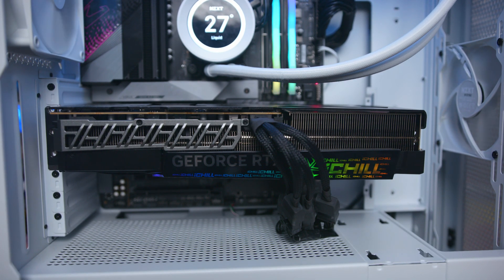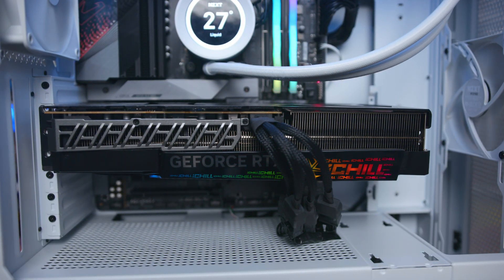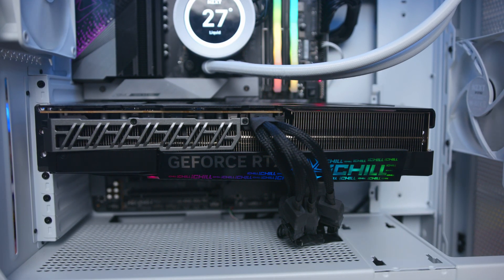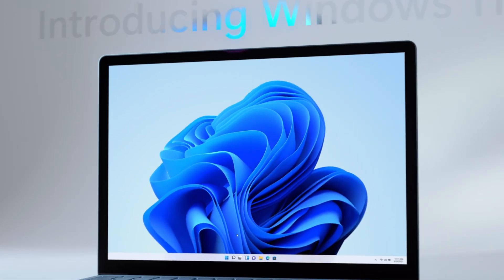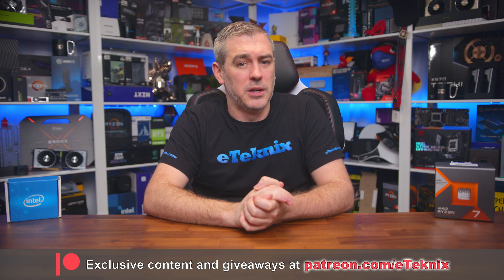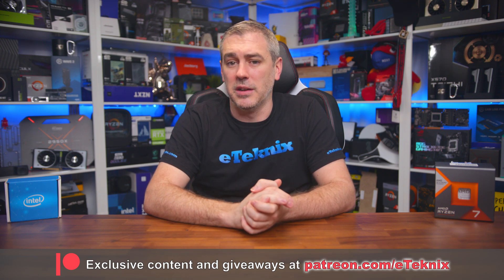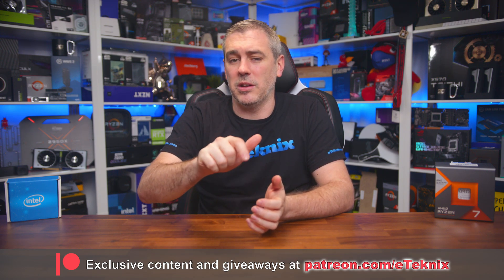For our graphics card, and to make sure we had no GPU bottlenecks, we used the Inno 3D RTX 4090 iChill X3 OC with the GeForce 545.92 driver. All testing was done on the latest version of Windows 11 and the latest respective motherboard BIOS versions available at the time. If you appreciate the huge amounts of work we put into testing — especially these big group tests that take a very, very long time — you can support us over on Patreon.